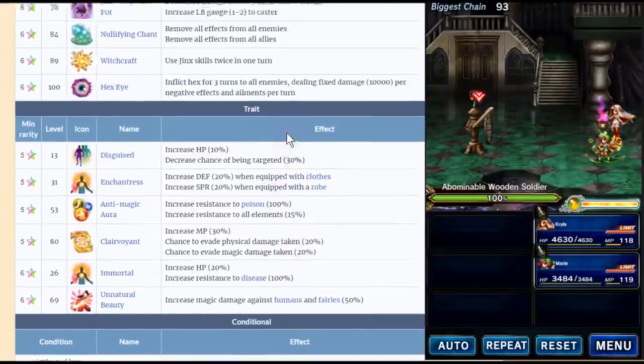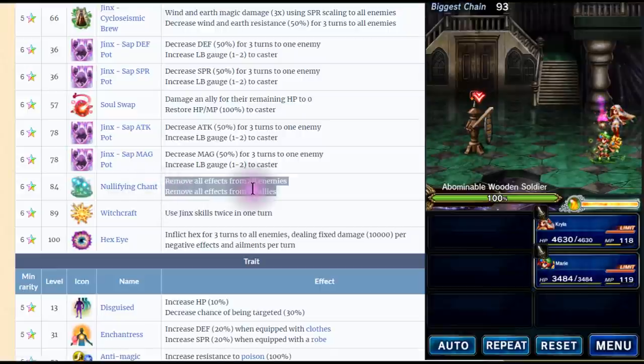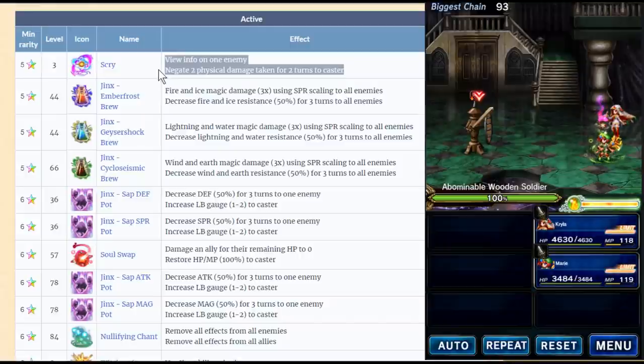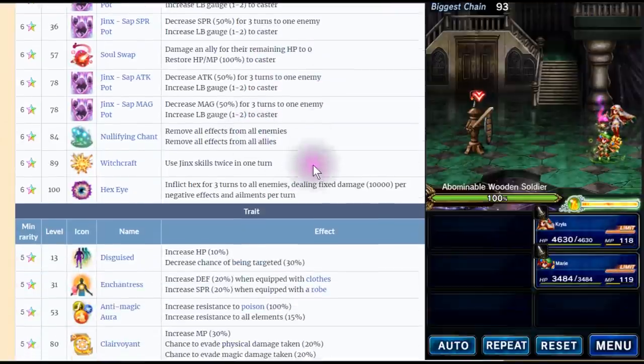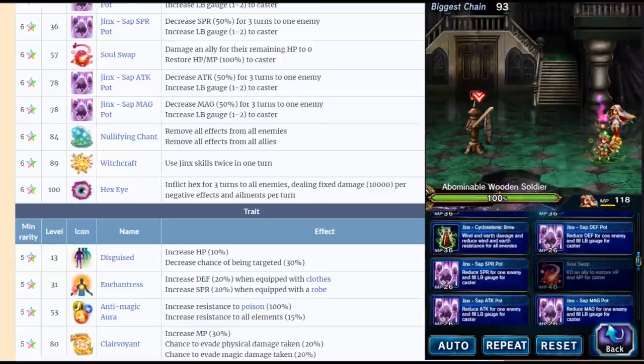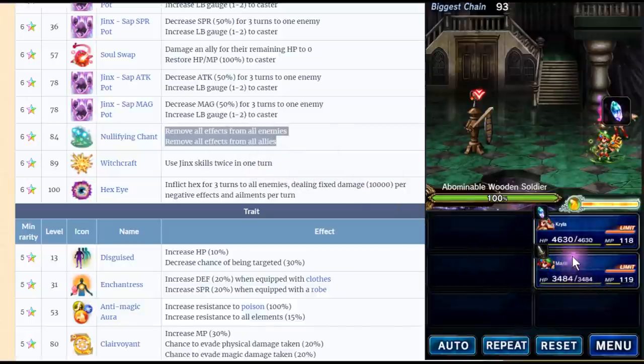What do I think? Kyla is really bad man. I give her 1 out of 10. This one spell is really good though — it removes all effects on all enemies and all allies. This one also very good — gives a negative physical damage taken for 2 turns to caster, basically it's 2 dodges. However, the good ones are single cast. If you see Wishcraft, you can only use the Jinx spell. The key use for Kyla is just one spell. It's not cutting it.